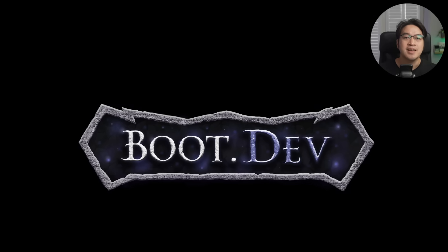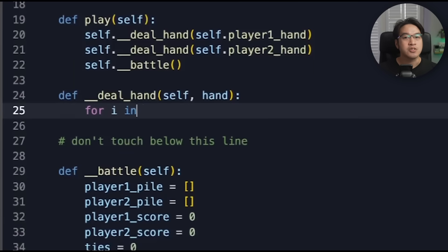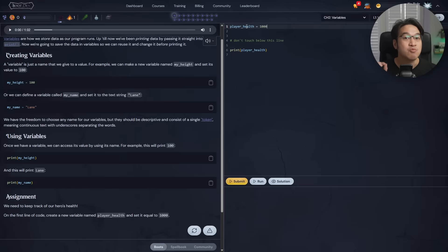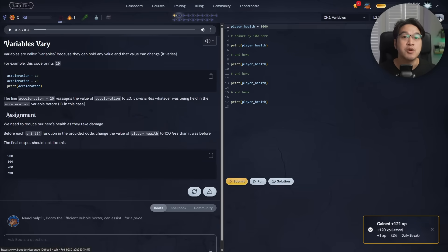That's where Boot.dev comes in. It takes the same addictive loop you get from gaming and applies it to programming. You're still leveling up, earning XP, completing quests, even fighting bosses. But this time you're actually building real-life coding skills.